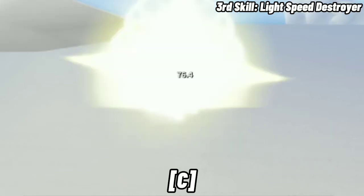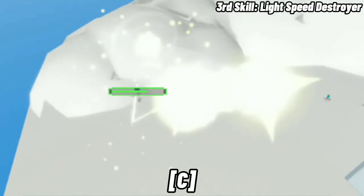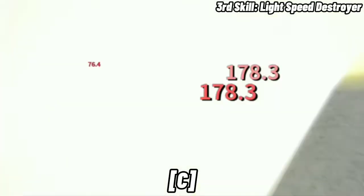Next is the Lightspeed Destroyer. The player dashes at the desired target, consecutively kicks the target around, then smashes them back onto the ground. Very good for combos.